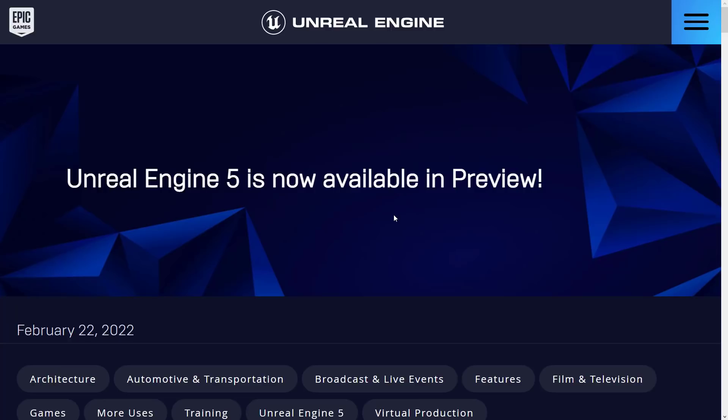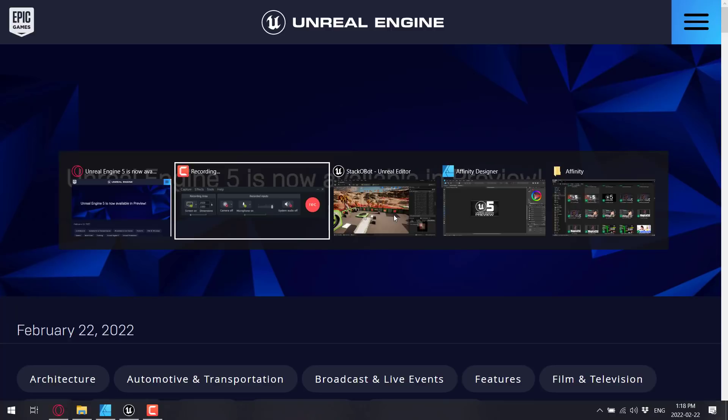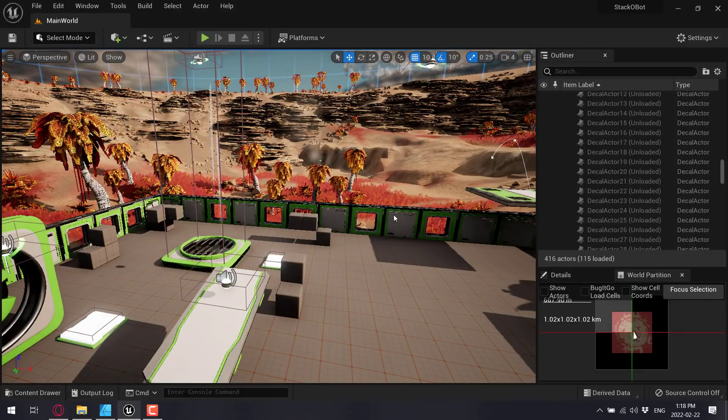This is just a more advanced version of Unreal Engine 5. This is Stackobots you see in action — it was released three or four months back, a demo project showcasing Unreal Engine 5 features in a very learnable manner. We're going to showcase some of the exciting new things to get used to with Unreal Engine 5.